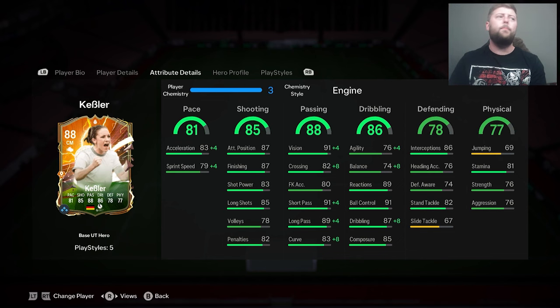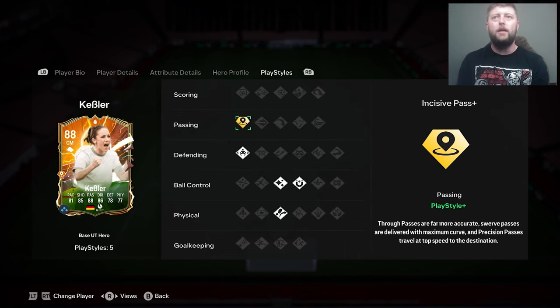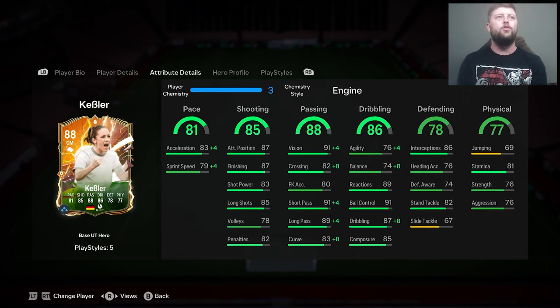I can imagine a lot of people are either going to go shadow or anchor for her because she has got a lot of shooting, passing's very good, dribbling's at a decent level. The only thing we haven't got really is the agility balance, and that's why when I've bought her, someone's put an engine on her. So she is potentially going to be more on the attacking side than necessarily the defensive. She has got incisive pass plus, jockey, flare, first touch, and also Trivela as normal play styles.